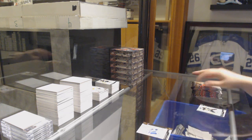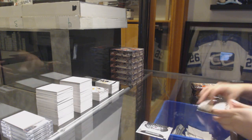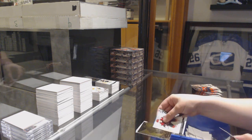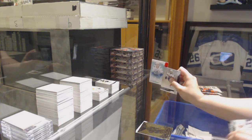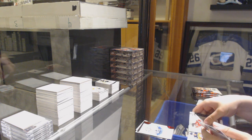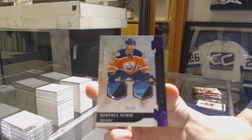We've got a gold, number 2.99. Rookie Redemption, Colorado Avalanche. Aurum of Max Pacioretty. Rookie Ruby number 3.99, Zach McEwen. We've got a purple dual stick, number 25, Darnell Nurse — that's kind of cool.